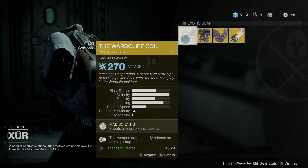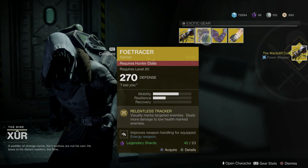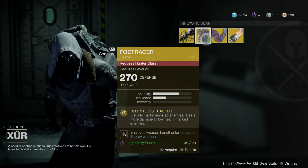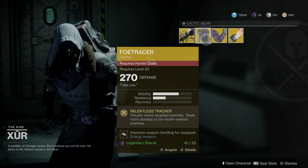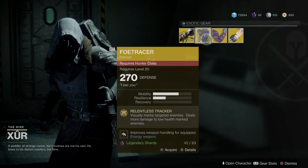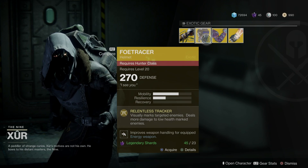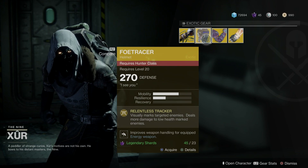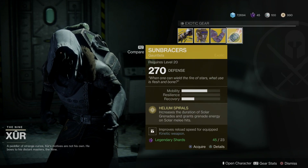I can't preview this for the Hunter yet — I thought it was for the Warlock for some reason. It visually marks targeted enemies and deals more damage to low-health marked enemies, so as it's scanning targets anything that's low health gets extra damage. That could be really good in PvP in Crucible — can you imagine that in Crucible? I certainly can.